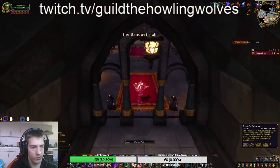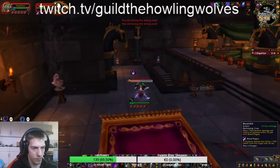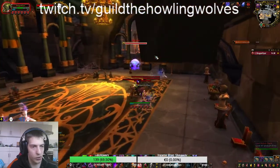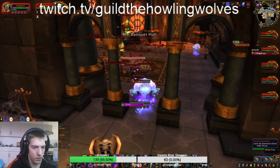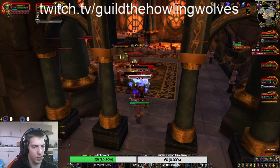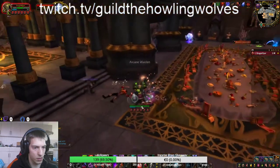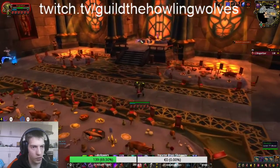I'm using Raid Walk and Death's Advance to be a little bit quicker. Go straight forward and down, and on the right side there's the second boss — Moroes. For this boss, make sure you've used some cooldowns. He will also drop a pair of keys which you need to open a door later — so be sure to pick up those keys.